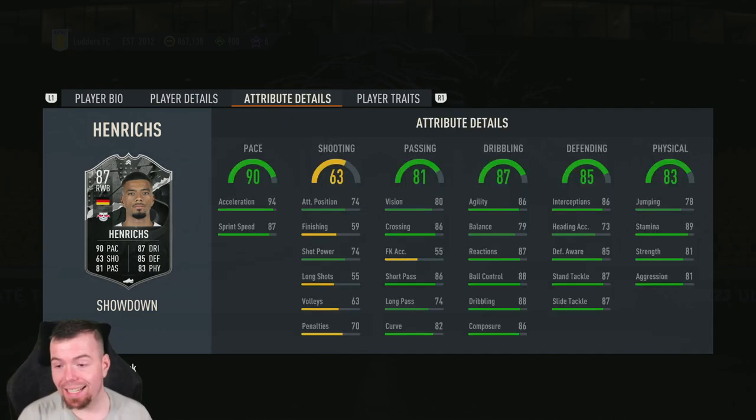He's got some decent in-game stats: 94 acceleration, 87 sprint speed, 74 attacking positioning, 74 shot power — terrible. 80 vision, 86 crossing, free kick accuracy is awful, 86 short passing, 74 long passing — not bad for a right back. 82 curve, 86 agility, 79 balance.